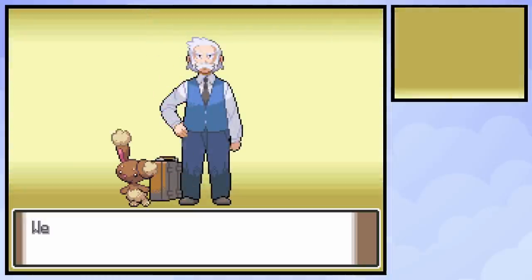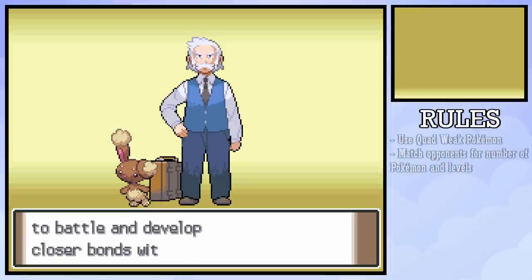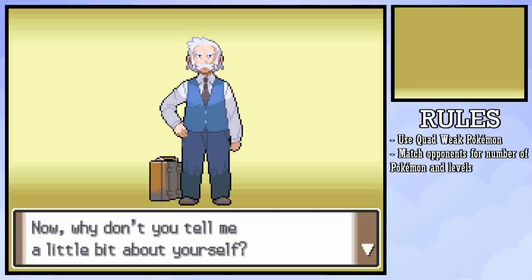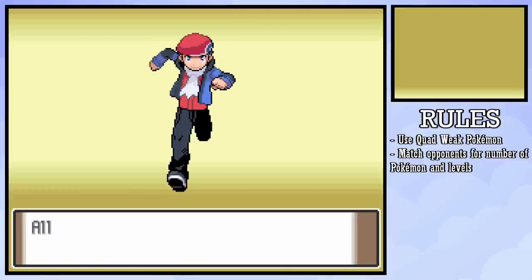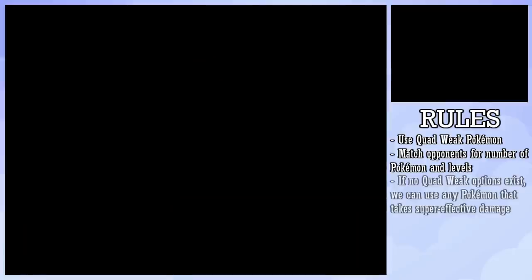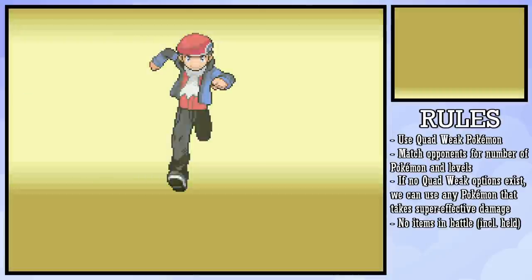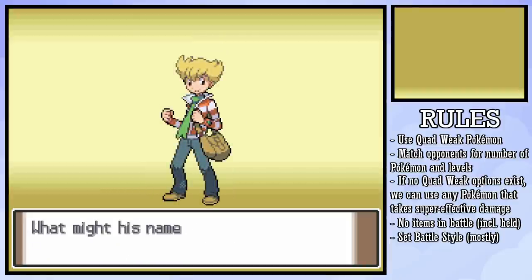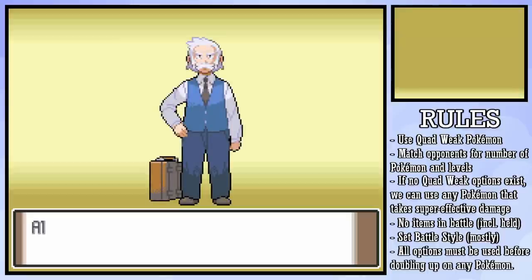It massively ramps up in difficulty as the game goes on, which is exactly how it should be. The rules are fairly simple. For every major battle, we'll be matching our opponent's number of Pokemon and their levels, but we'll be using only quad-weak Pokemon. So if they're an Electric-type trainer, then we can only use Water/Flying-types because those are the only ones four times weak to Electric. If there aren't any available quad-weak Pokemon, then we can just use anything that takes super effective damage. Items are completely off-limits in battle, including held items, because things like the Focus Sash would really decrease the difficulty here. We'll also be playing on set battle style for the majority of the game unless the situation calls for shift.